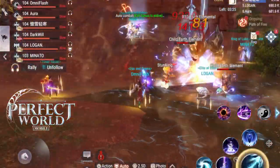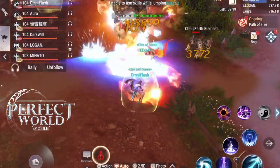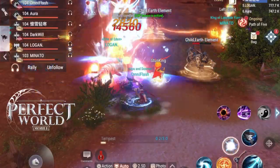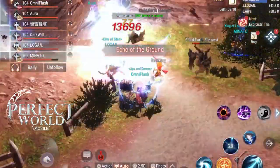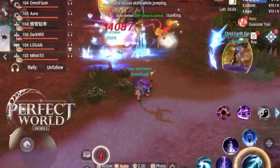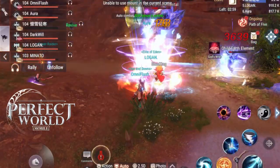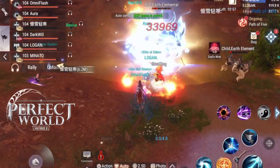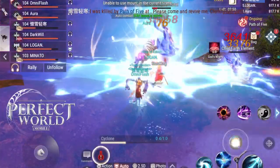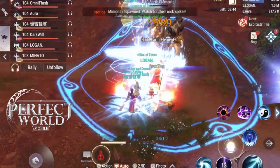Level seven through nine elements all get you the same rewards — the same reward pool. So just go ahead and do a level seven element if you can find one. Same goes for level 10 through 12, where level 10 is easier but gets the same rewards as level 12, as well as level 13 through 15 — a level 13 element gives the same prizes as a level 15.